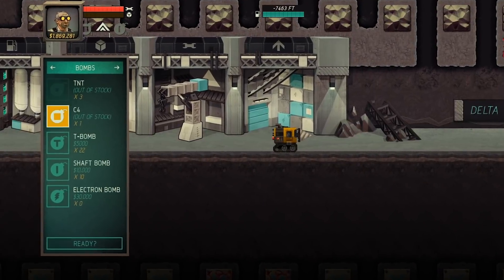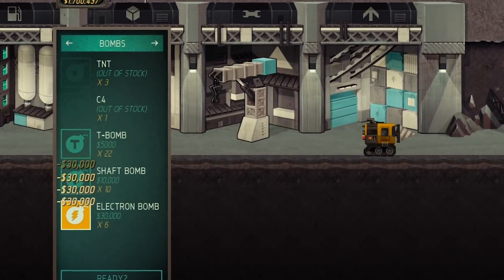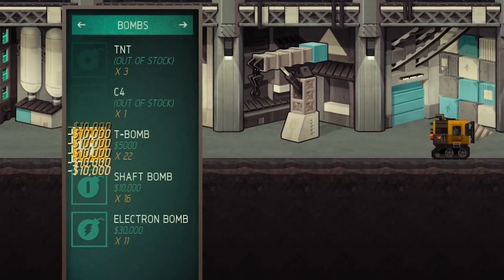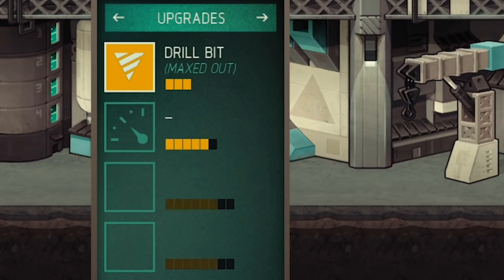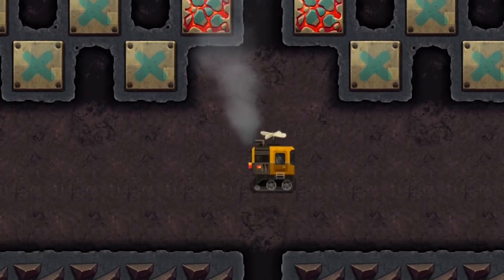So we're going to buy some more of those bombs that change things around, because I think those might get me through at the bottom. I don't remember really what it looked like, but you can never have too many electron bombs anyway. And lastly, I think I'm actually going to upgrade my hull strength, because I'm taking a lot of damage from things. And then let's go see what's hiding down here.